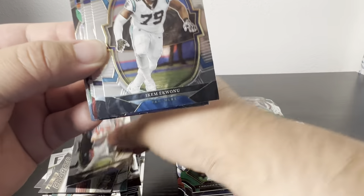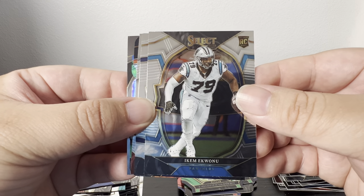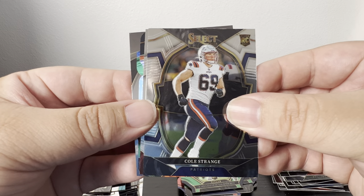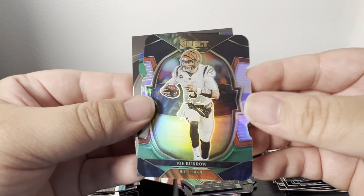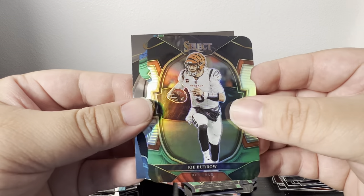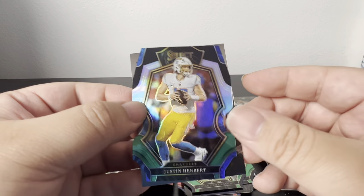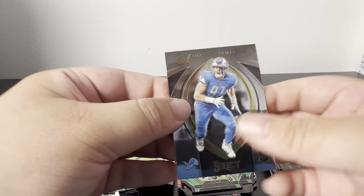Got a Mac Jones, and what is this — Equanimeous. Bosa, oh Joey Burrow — I'll take that. Anything with Joey B is good. Oh and a Hubbard right behind it — two of the top quarterbacks in 2022. I'll take that. And then Hutchinson.